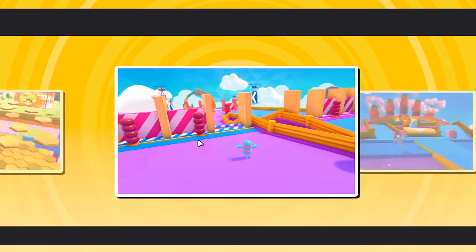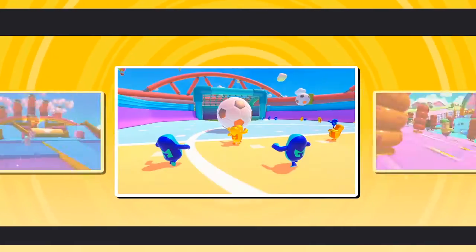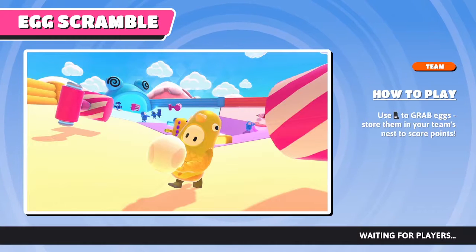Welcome in guys, my name is Electricity Wave and today we're gonna do another Fall Guys Breakdown. Today the game is called Egg Scramble.